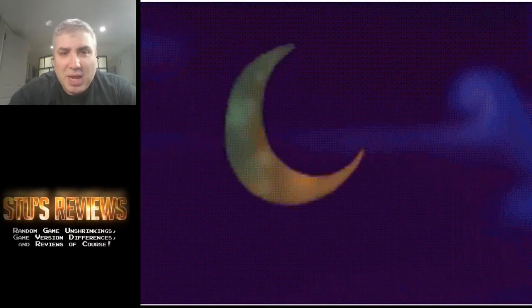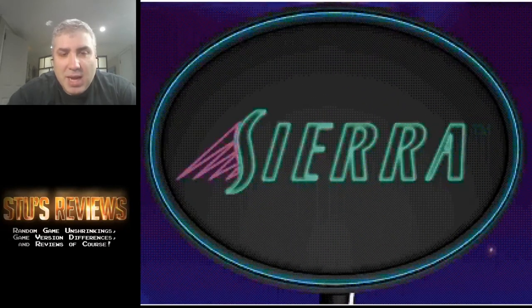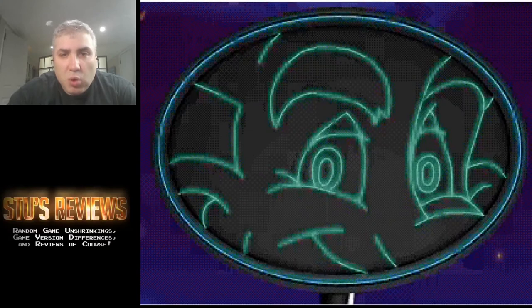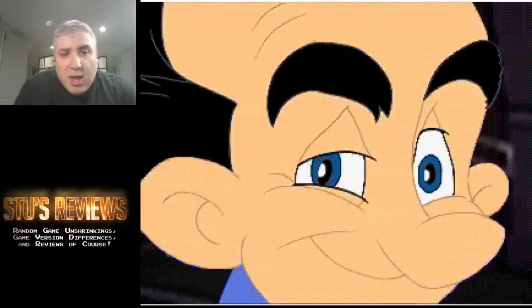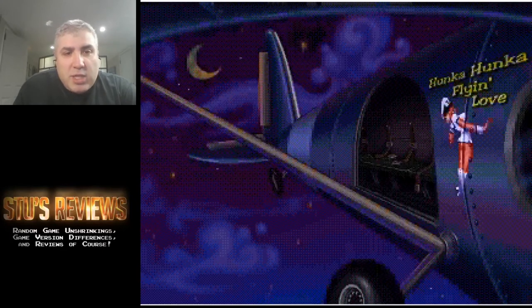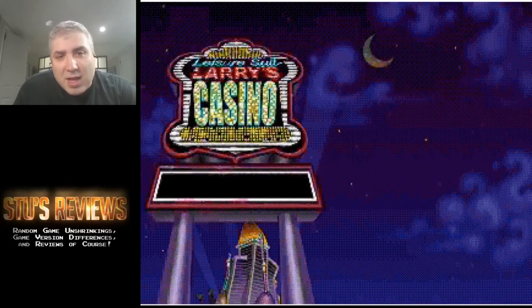So here we have Leisure Suit Larry's Casino. This game was a real pain to get running in Windows 10 because it requires 16-bit color, which Windows 10 does not natively support. Even compatibility mode didn't work, so I was forced to use VirtualBox to run this in Windows 98 Second Edition. This intro sequence, even though it's very jerky, is sort of showing Captain Thigh from Leisure Suit Larry 7 being kicked out, and now he's going to go start his own casino or something like that.